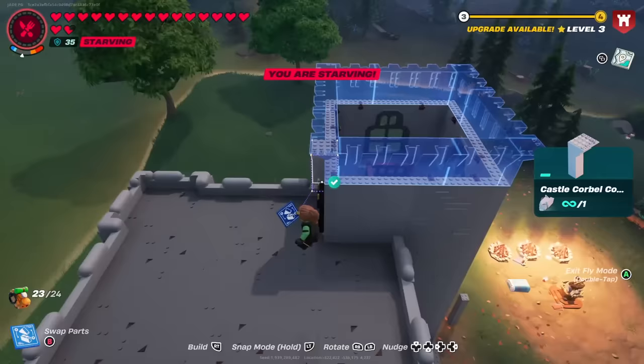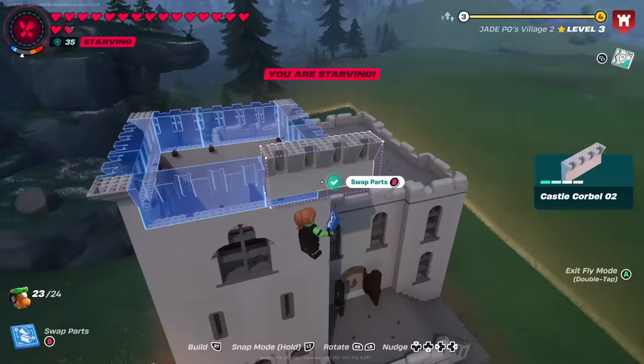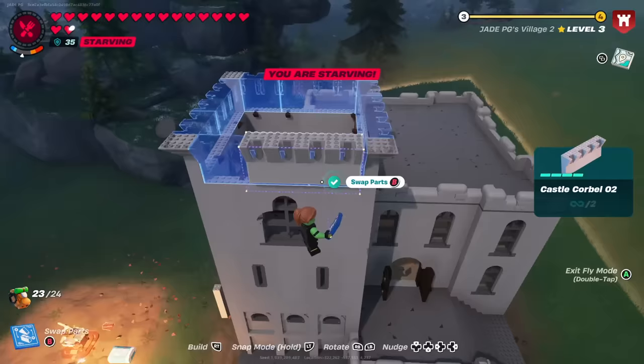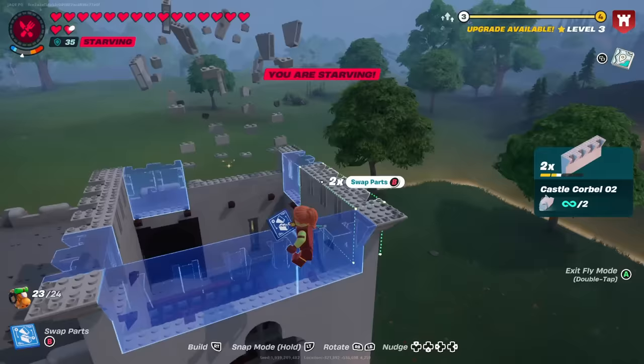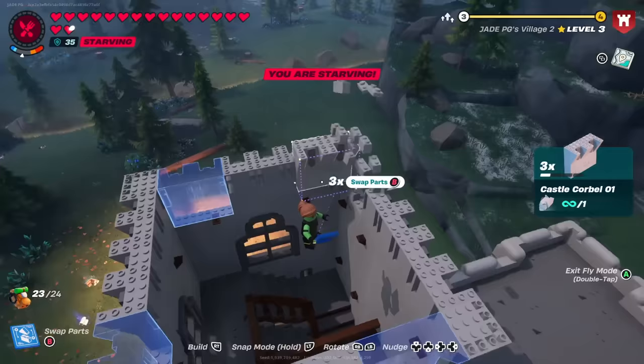It's not just the prefabs you unlock — you also get all the decor that goes along with the themes. Once you've fully upgraded in the snow biome to get all the Shogun stuff, you'll often come across golden statues, and when you go to the desert and unlock all the castle stuff, you'll get traditional statues at the very end as well. It is mostly themed within each build.